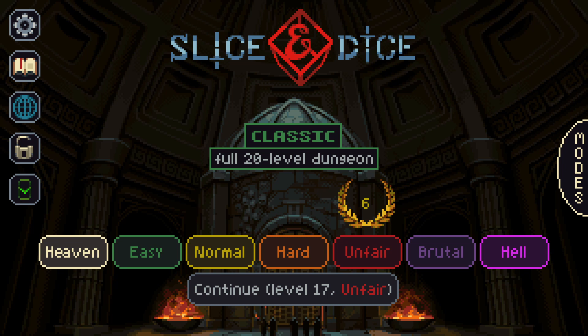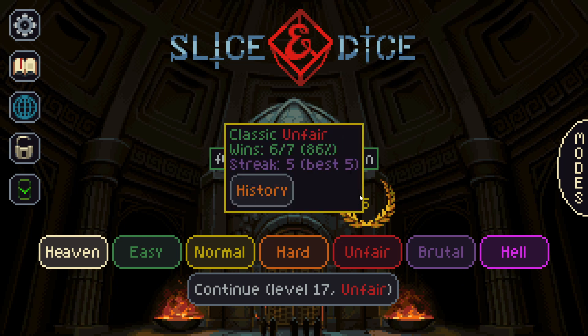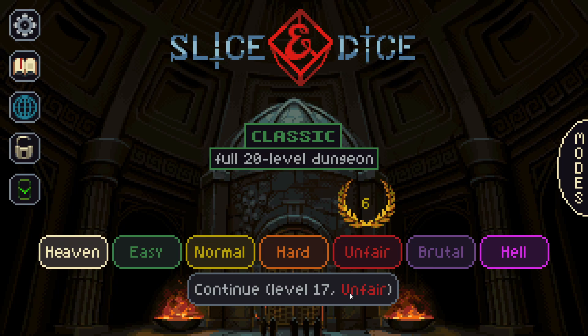Hello and welcome back everybody, Tone here ready to continue our current Slice and Dice unfair classic playthrough. We're getting pretty far into the run — we're in the final stretch after clearing the Troll King boss, with a pretty solid streak on the line as well.